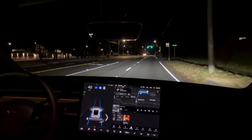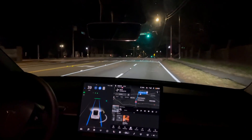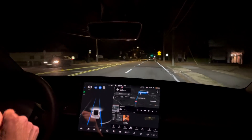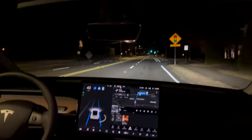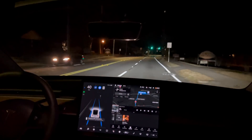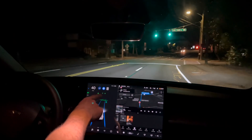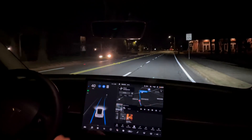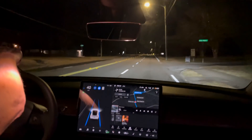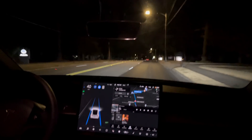It says it's stopping for this traffic light - okay, still got to give it a little confirmation with a tap on the gas. The visualizations are much cooler than they used to be - it looks a lot more different than it was before. Speed limit sign - it shows them much bigger than before, pretty cool. It definitely knows that's a double yellow.